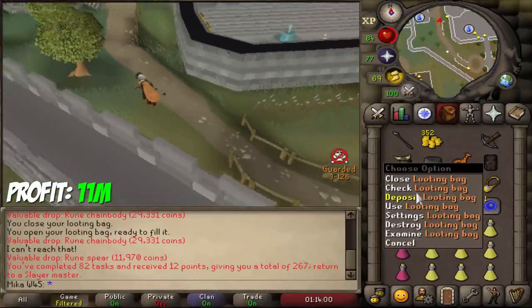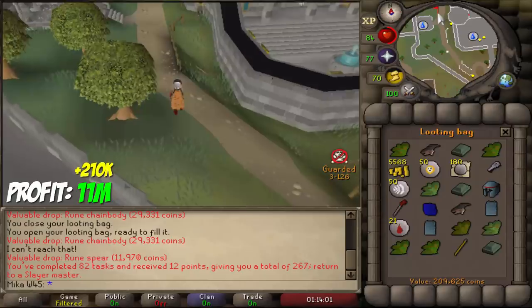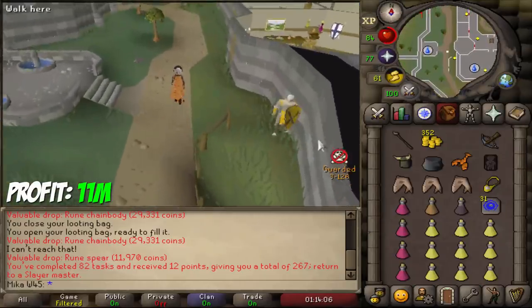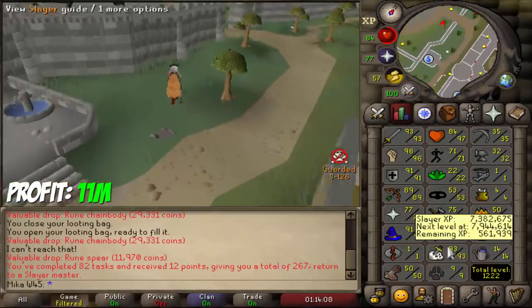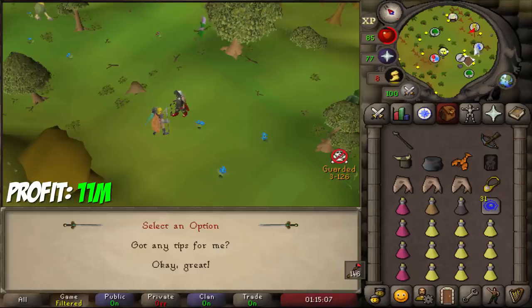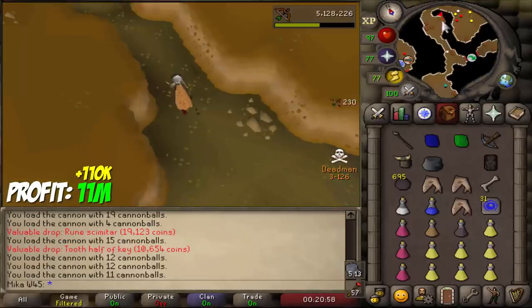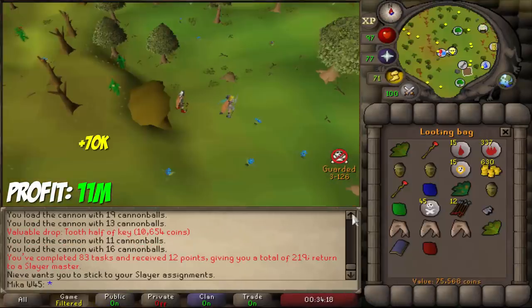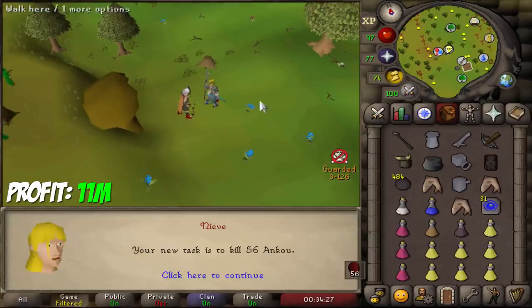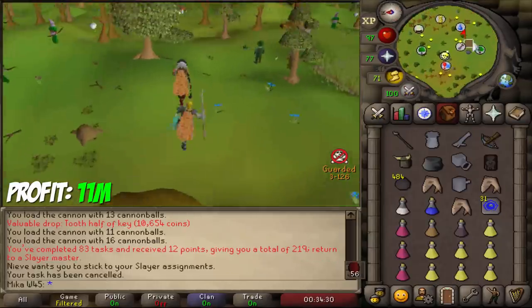Abyssal demon task done. We got about 210k from that one, takes about 2 hours to complete depending on how many you get. Let's see what the new one will be — Fire Giants. I'll do it. 110k from the first trip, and 70k in the very next trip.